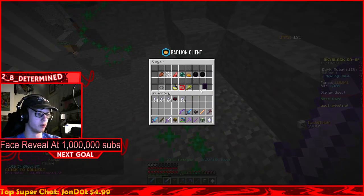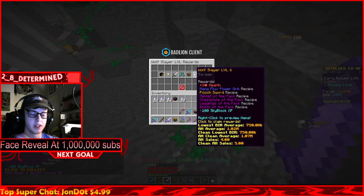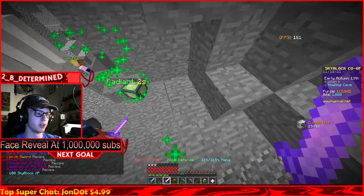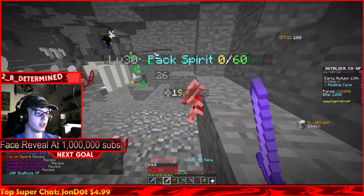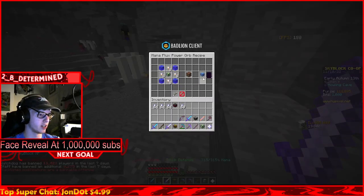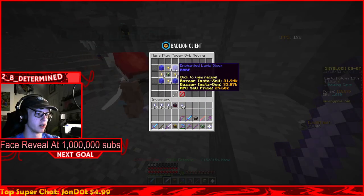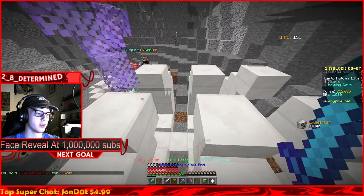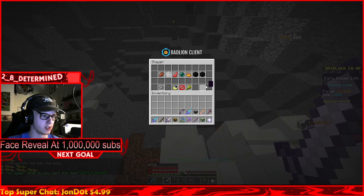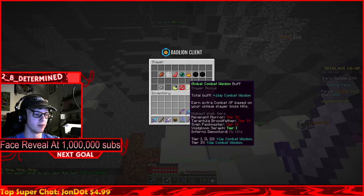Boss slain! Slayer quest complete - click to collect, wolf slayer level six! This is gonna get us up another level to 81. We unlocked pooch sword recipe, armor of the pack recipes, and mana flex power orb recipe, plus 3 HP and auto slayer! Skyblock level 81 - let's check that mana flex recipe. 32 golden teeth is gonna cost a bit. We've got 200k in our purse - wolf slayer level six done, and we can now turn on auto slayer. That is a very big deal.